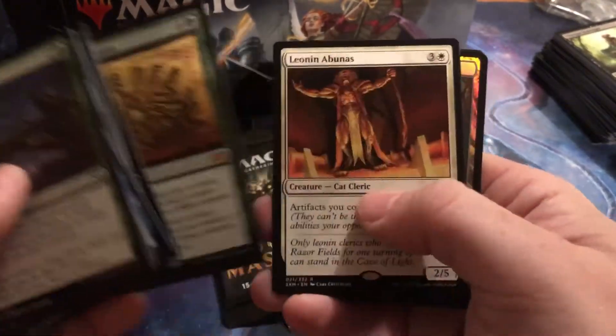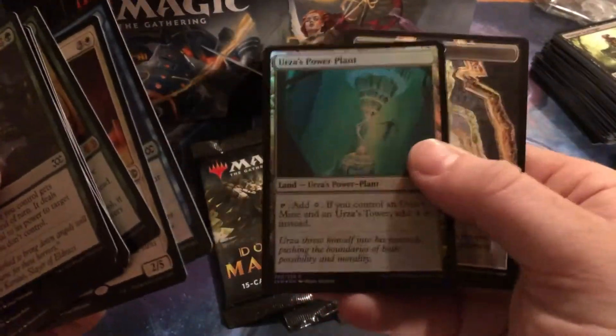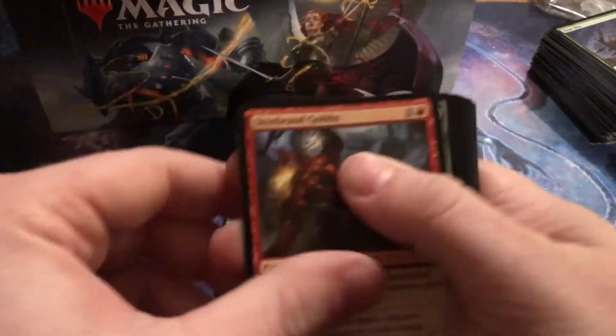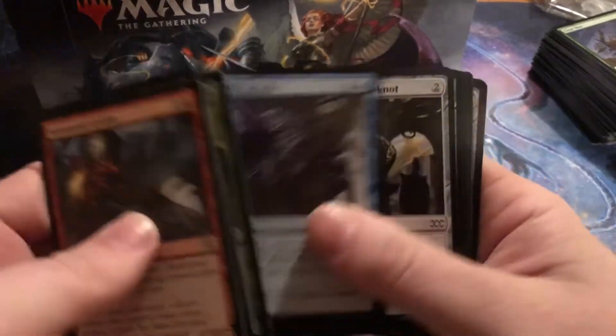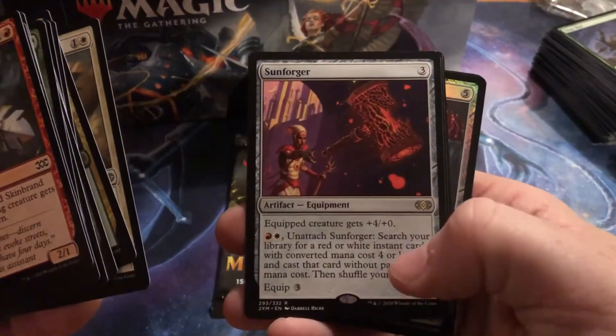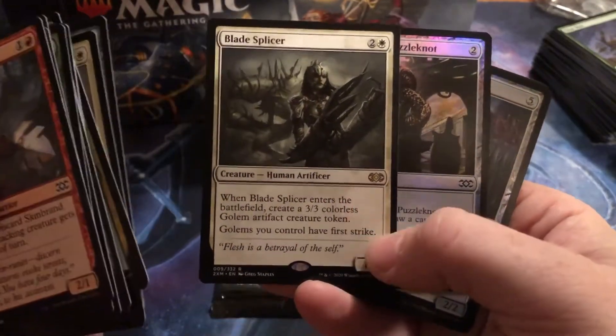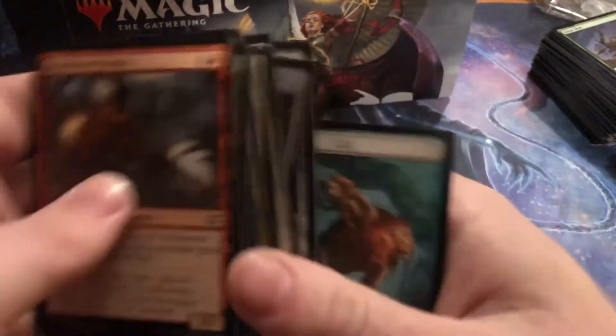Doubling Season — nice! Liana. Brainstorm, or is this Power Plant? That's the last one I need to actually make that combo work. We've bought a ton of packs and we still don't have everything. We've put the math together and I think we've spent over $1,000 on this set. Sun Forger — ooh, equipment. Blade Splicer. We have two more packs and a box topper, which is hopefully going to be a crazy one.